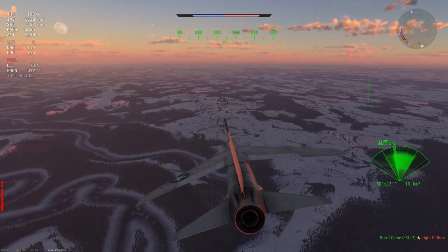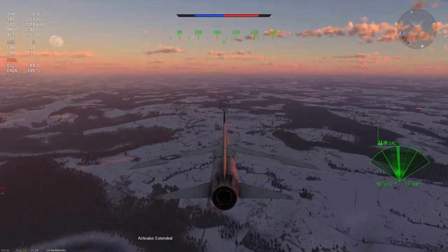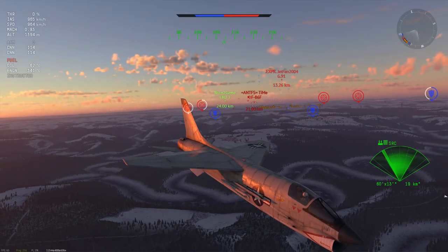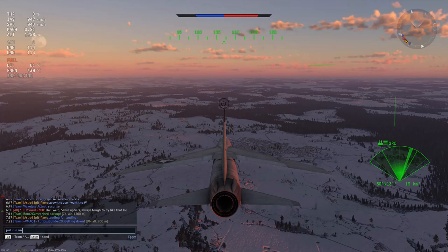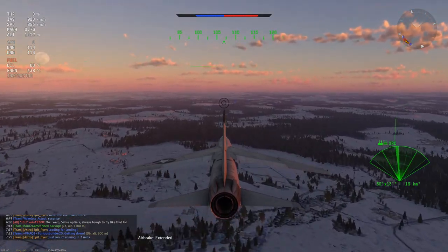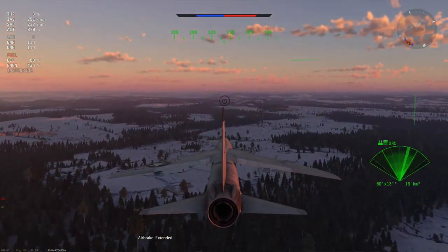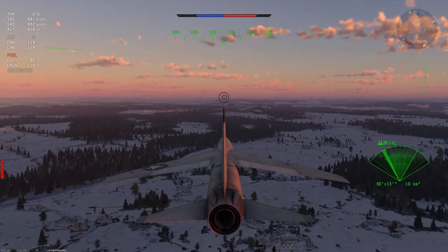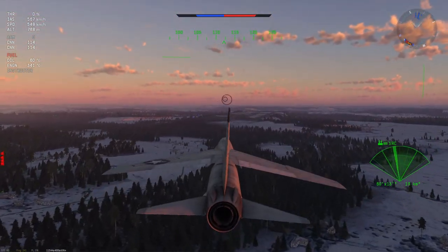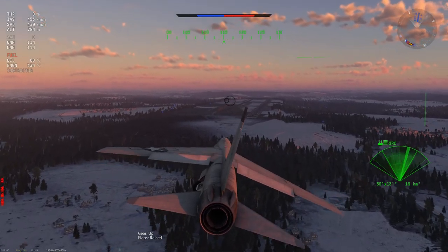I let my teammates know I'm heading back to the airfield. One little thing to notice with the F-8 Crusader is that it has a lot of energy retention, and the air brakes don't work with the gear because the air brake is very long — it doesn't work in conjunction with gears or flaps. It's a bit of a challenge to work with in some cases. I'm just looking to slow myself down, going zero throttle with 48 seconds of fuel left. I'm going to ride the air brake down, but this plane retains so much energy and generates so much lift the moment you put the landing flaps on, because with the landing flaps the wing does tilt slightly. You get a weird sort of ballooning effect.